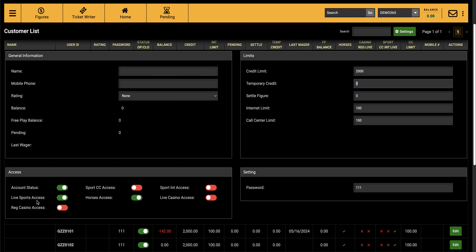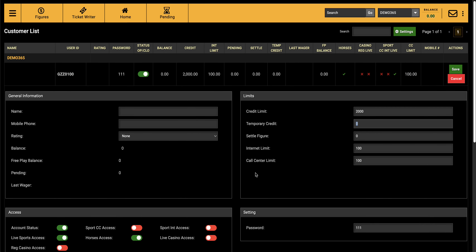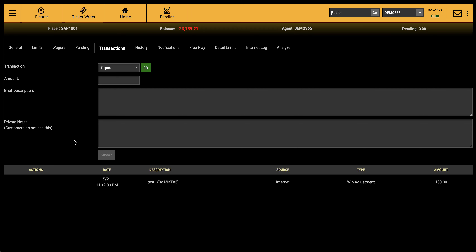You can also set internet limits and over-phone limits. Under account access, you can remove live betting, horses, or live casino from his account, and also change the password. These are limits you can set up — you can set a credit limit here, but I prefer to go into more detail by clicking on the customer ID directly.